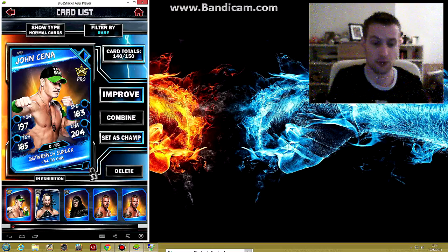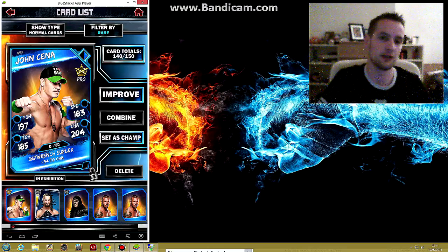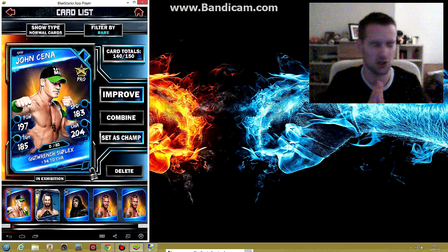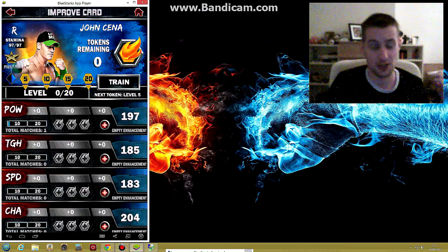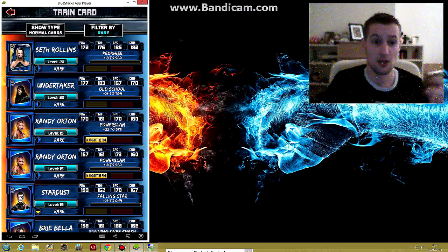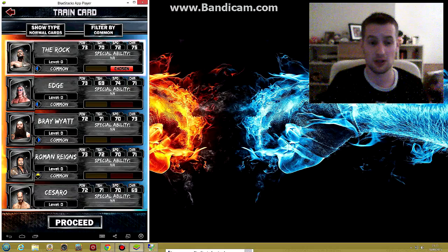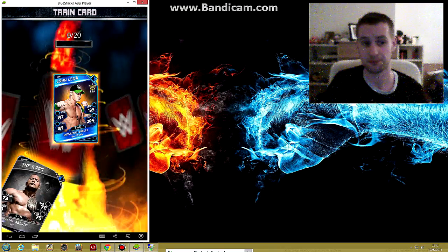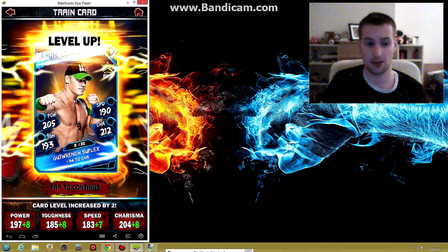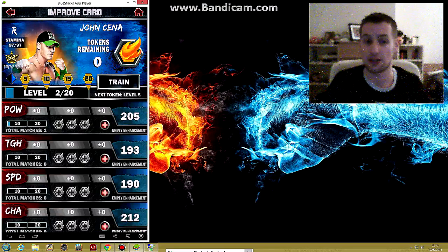The first point I'm going to go over is how to properly feed the cards. It sounds simple — you go to Improve and click on Train. You then pick a card that you don't need, for example this Rock card. You can pick multiple cards — I'll pick an Edge card, a Brett White — and click Proceed. They go in and he's now level 2 out of 20. Stats have all increased. That's how you train a card.